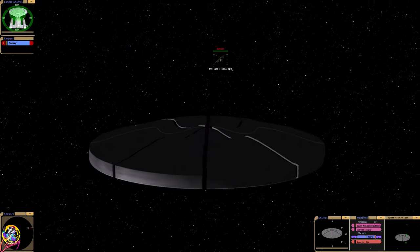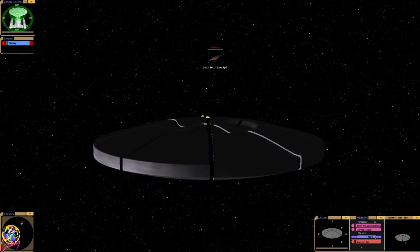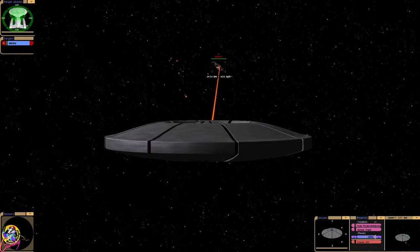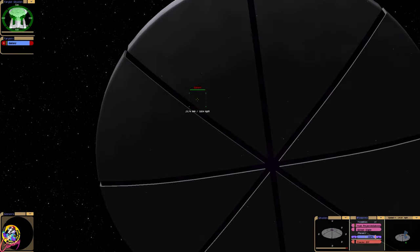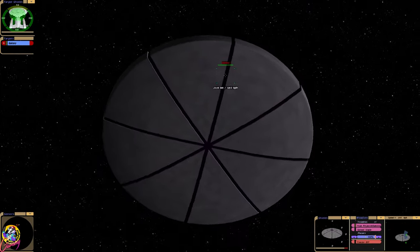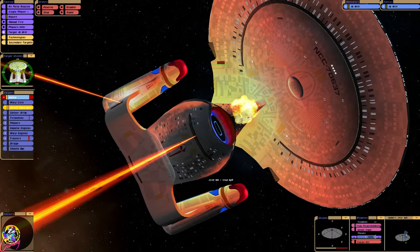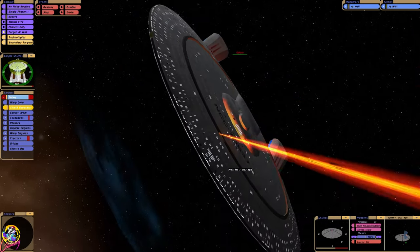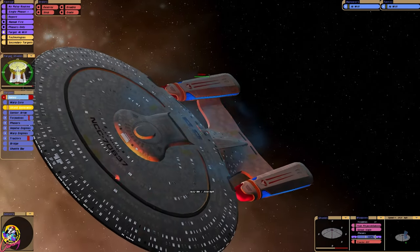It says we have 20 torpedoes. I'm pressing fire for phasers but nothing's happening. Ah, there we go. They need to watch out. I'd laugh if they separate, actually — they might. The computer works in mysterious ways.